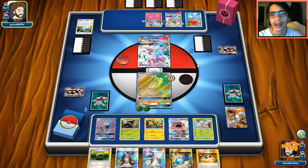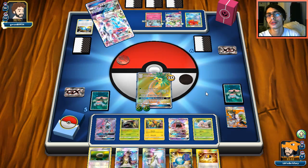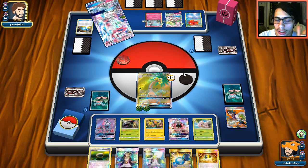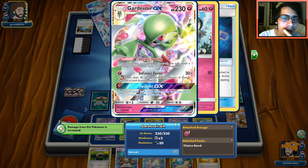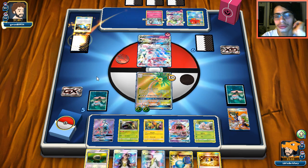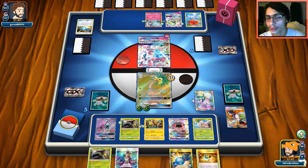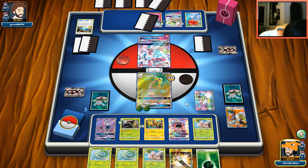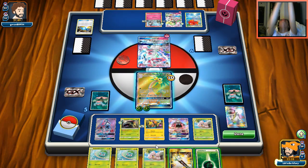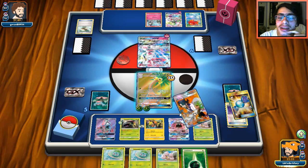Gardevoir — the card that definitely does not need to be banned. Maybe if I draw energy I can Flying Flip. I want to find the Choice Band to knock out Sylveon, but then Gardevoir knocks me out anyway. Tower Go Round lets us conserve energy — that's a positive. The one time I needed a Choice Band and I got trolled. We needed it to get the KO and it wasn't there — really bad.